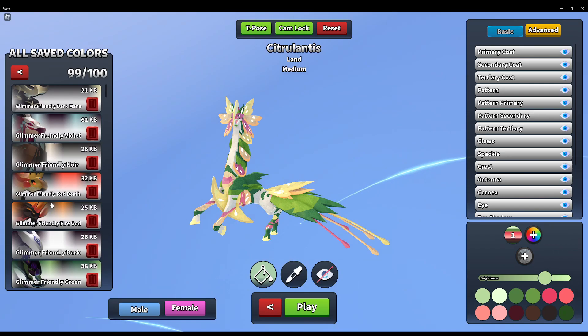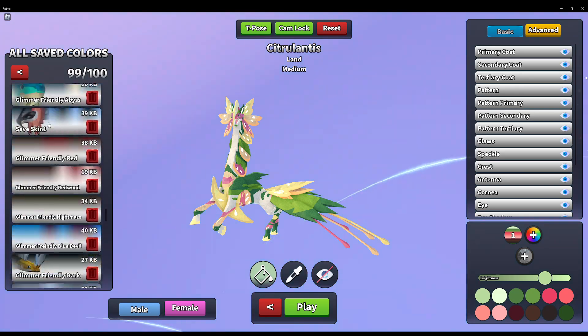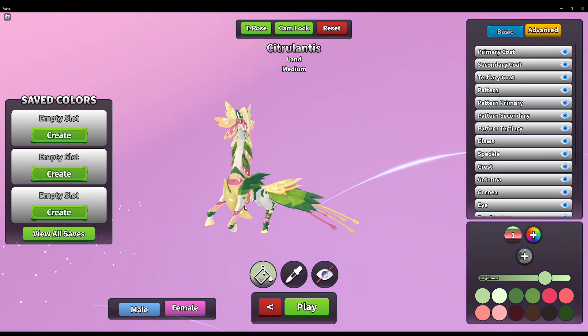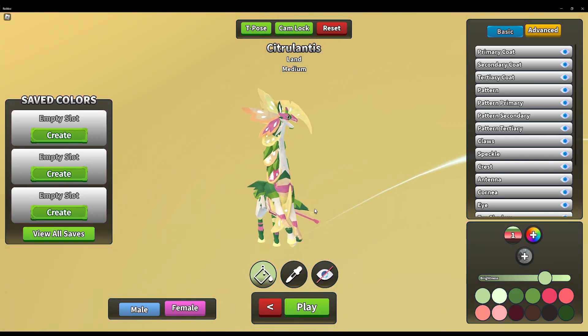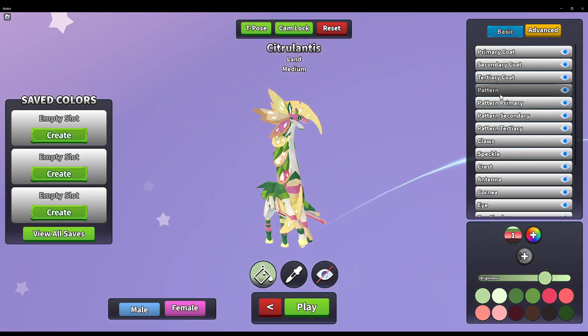These don't even encompass half the species I have, and they're all the glimmer-friendly stuff. If it says glimmer-friendly — or that one's the only exception because I can't name anything else — then that means it's glimmer friendly.